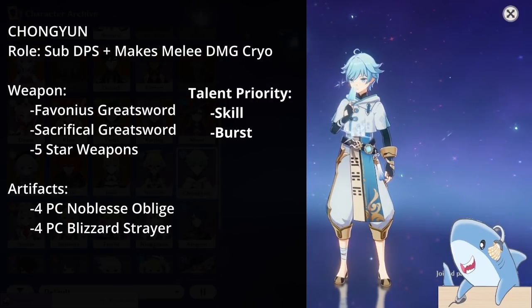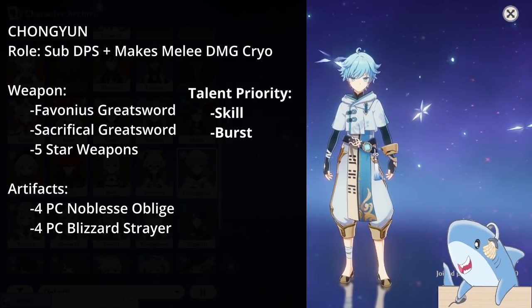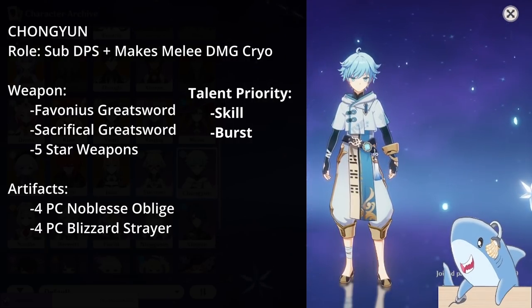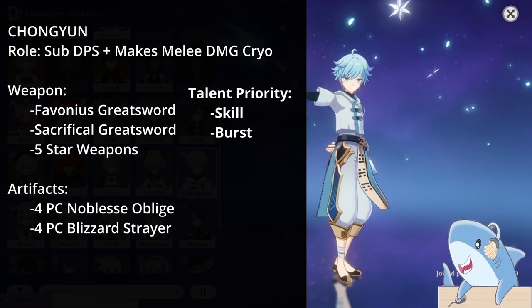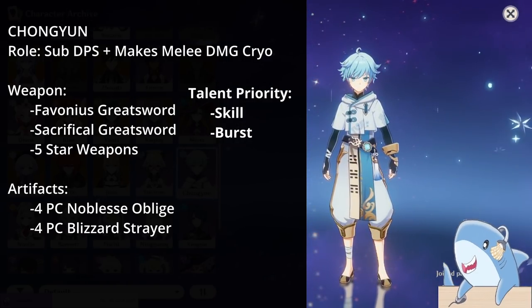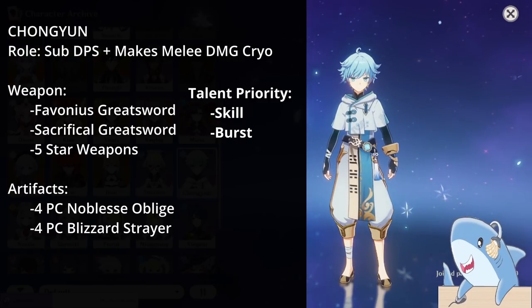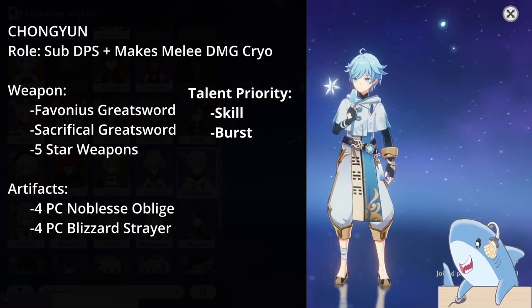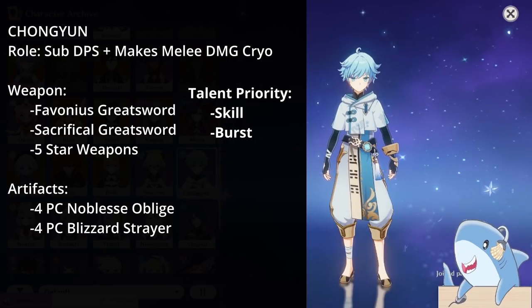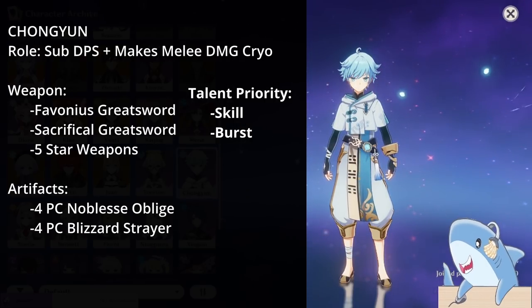Chongyun. Chongyun can be built a few different ways, but typically functions best as a burst support. I like to build Chongyun with the Favonius Greatsword so he can refund energy to his team. For talents, focus on his Elemental Skill and Burst; his auto-attacks are not very good so don't level those. For artifact set, you can run him on Blizzard Strayer, but I also like the 4-piece Noblesse Oblige to give your team a 20% Attack buff when he uses his Elemental Burst. Headpiece: Crit Rate or Damage; Goblet: Cryo Damage; Sands: Attack percent. His energy cost is only 40 and his Skill generates a lot of particles, so he usually won't struggle keeping his burst up.